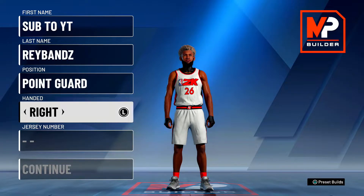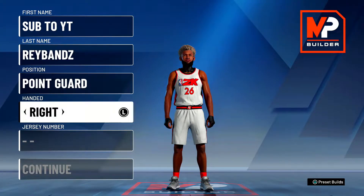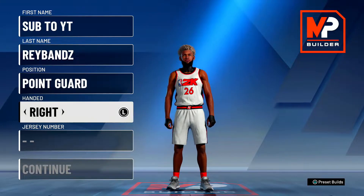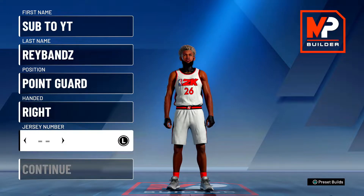So I'm going to go ahead and tell you guys the best guard build. I'm not a center, and I'm a lock, but locks really can't win. So I'm not going to tell you what the best center is or show you how to make one, but the best center is a red-yellow or a red-blue — so if you're going to make a center, make one of those. But I'm going to show you guys the best guard.